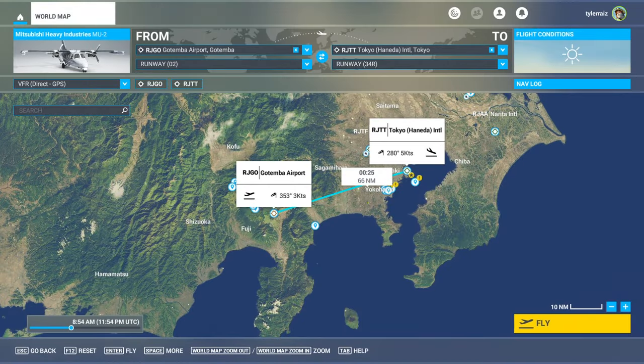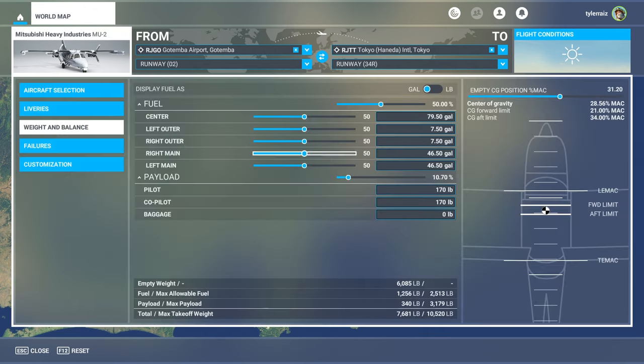Hello everyone, welcome back to Microsoft Flight Simulator 2020 where I'm going to take a look at Local Legend 7, the Mitsubishi Heavy Industries MU-2. It is available on the marketplace for $15 as usual for Local Legends, or $10 if you have Premium or Deluxe Edition. It is a nifty little twin turboprop plane with a reputation for being hard to fly.